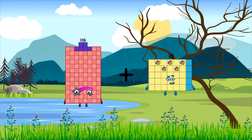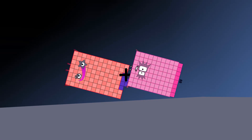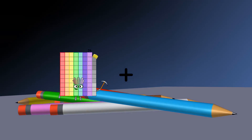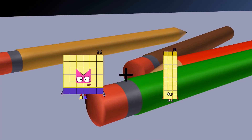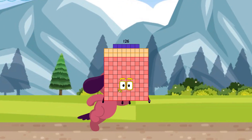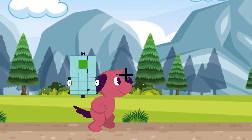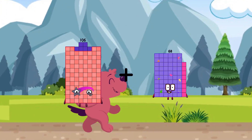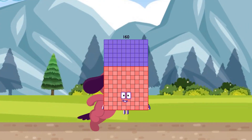106 plus 88 equals 194. 36 plus 90 equals 126. 106 plus 54 equals 160.